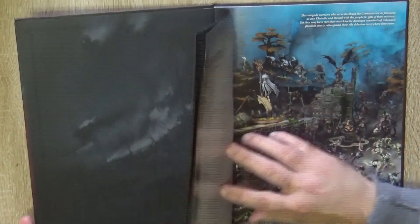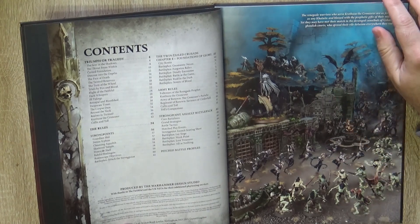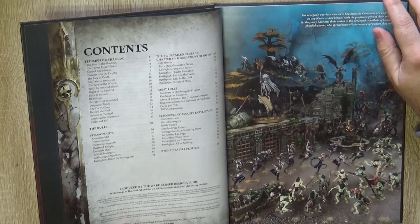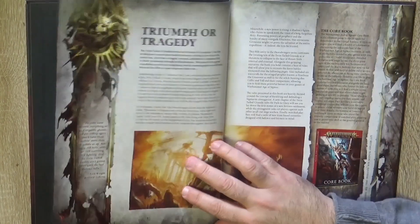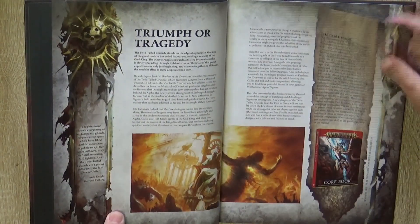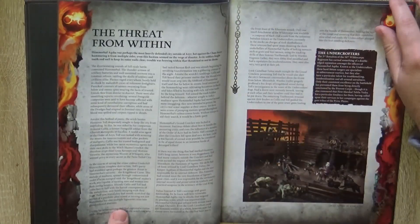This book is structured so that the first part — the first 40 pages, almost half the book — is background. Then you go to the rules, which make up more or less the other half of the book.